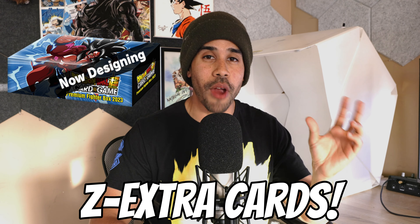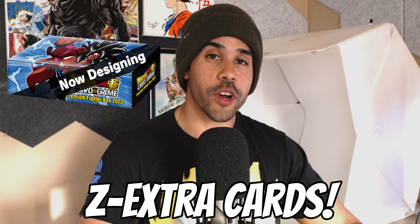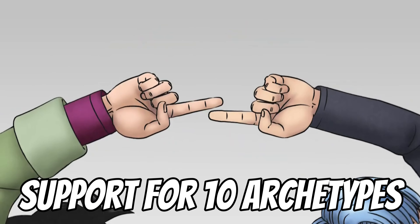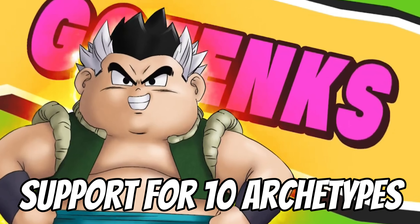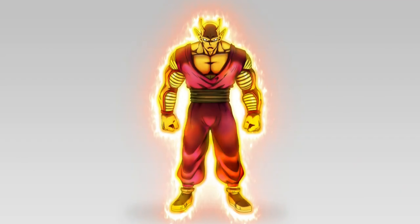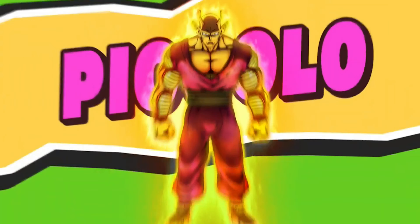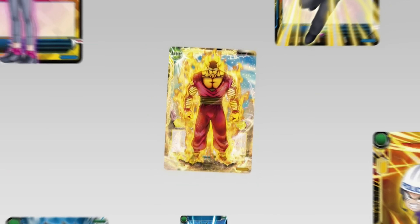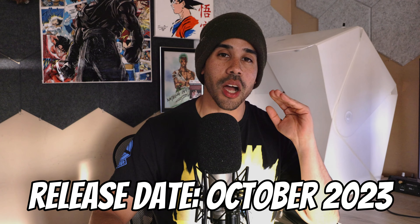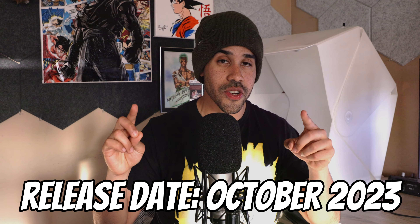The Z Extra Cards are going to have a brand new design, and we're going to be getting support from up to 10 different archetypes. So if you have any old decks lying around, just know that we're getting support for those — veterans with Dragon Ball decks in the closet can probably take them out again, add some of these new cards, and be ready for the tournament scene. The release date for the Anniversary Box is going to be around October, so mark that on your calendar.